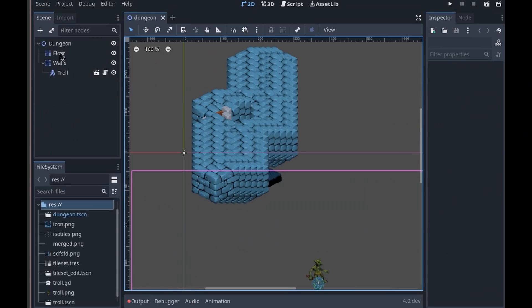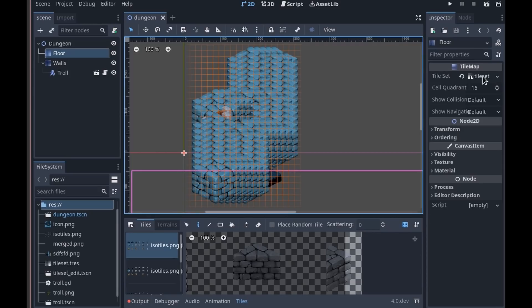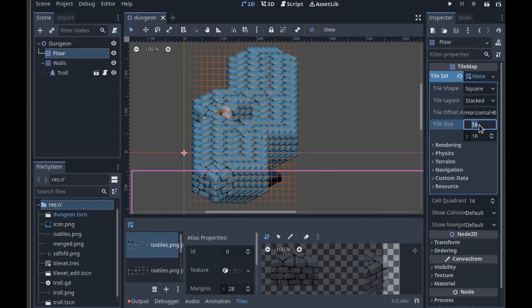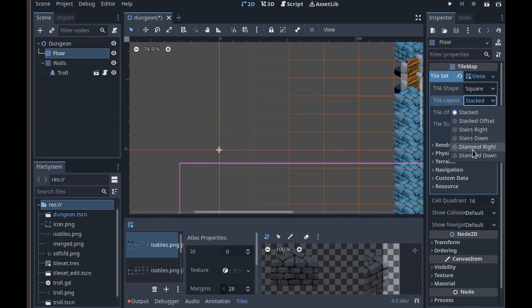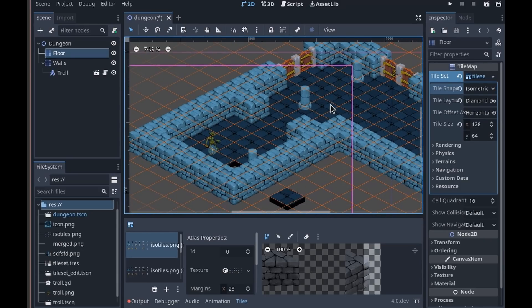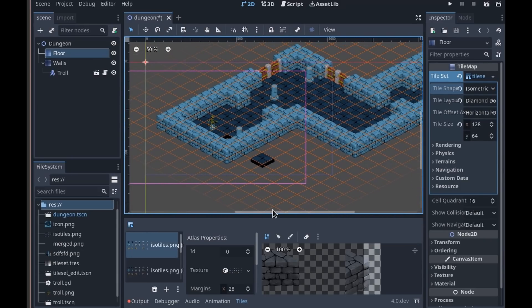There's also been work done for importing tiles from Godot 3. Single tiles will be imported into 4.0 as an atlas with a single tile. This could potentially create a ton of atlases, so there will also be a new atlas merging tool. This will gather all the tiles from the selected atlases and create a new atlas with a merged texture.